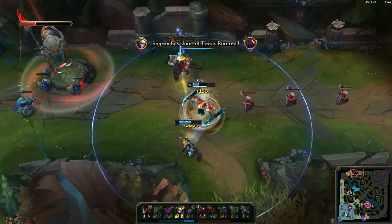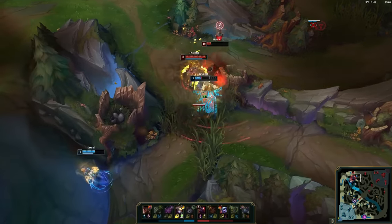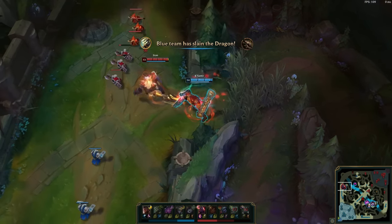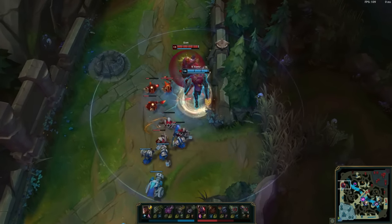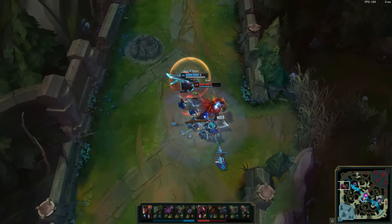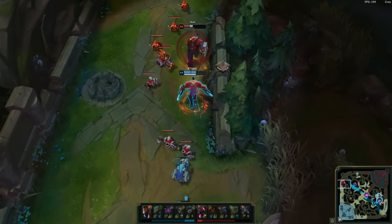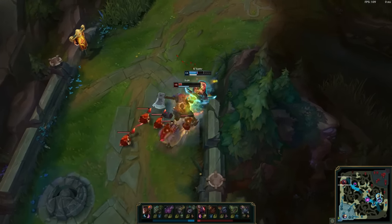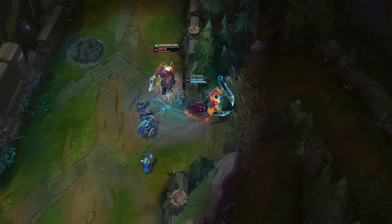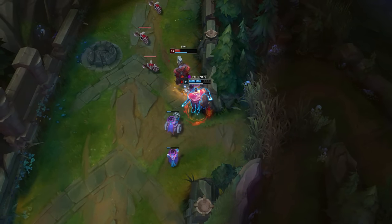Kaysanta is just super oppressive here — the slow is incredible, the follow-up from Ezreal's damage is super free because the enemy is pushed around and locked down, and they make an easy escape. At this stage of the game, entering the mid and late game, Kaysanta is also a phenomenal split pusher who can 1v1 the enemy top laner when he needs to. This 1v1 was not even remotely close, and due to the CC from your general kit and from your mythic item, if Sion doesn't have his ultimate here, he's just dead and there's nothing he can do.